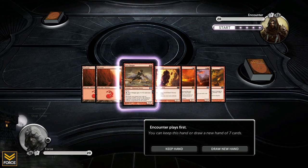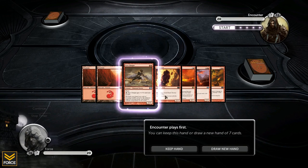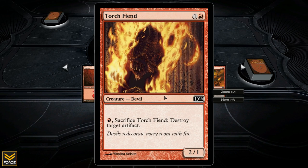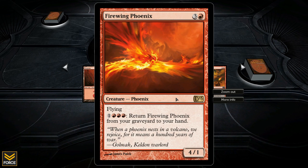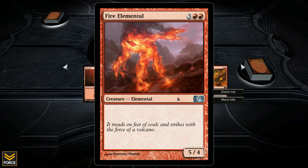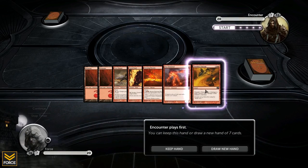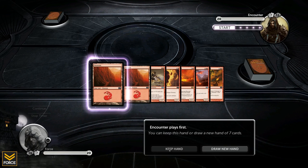The encounter is going to play first. The hand is decent. Pyre Charger - two lands for a 1-1 haste, give it plus 1 plus 0. Torch Fiend - sacrifice to destroy target artifact, might be worthless. Firewing Phoenix - 4-1 flying, can return from graveyard to hand by paying casting cost. Five mana for a 5-4, nothing special, just big and beefy. And lastly, Chandra's Outrage - four damage to a creature, two damage to that creature's controller. Going to keep this hand.